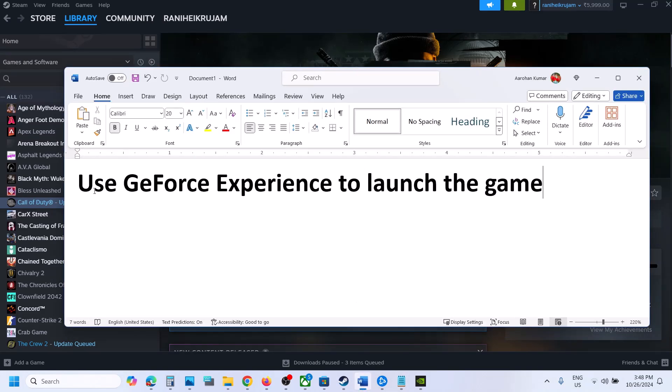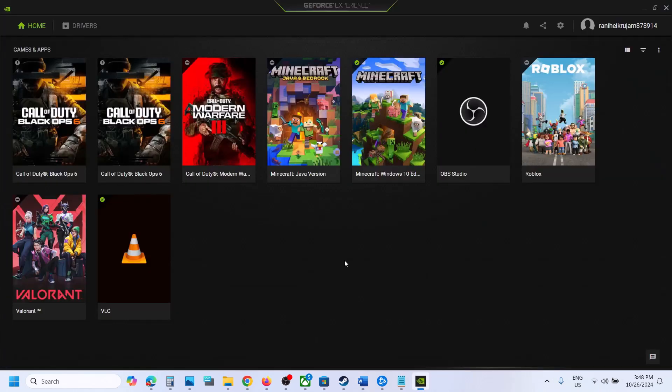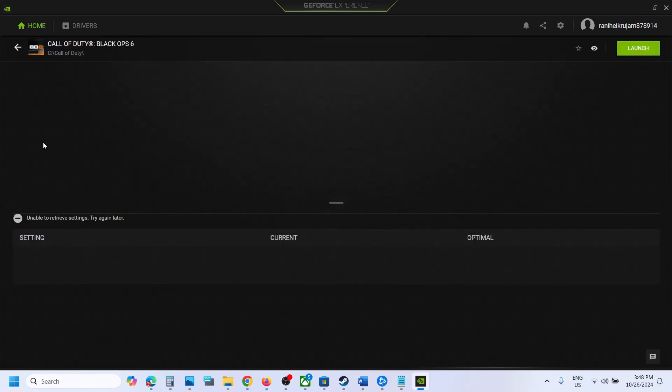First of all, try using GeForce Experience to launch the game. Open GeForce Experience on your computer — you will see Black Ops 6. Here you can see the launch option; try to launch it from here. If that does not work, click on the game, optimize it from here, and after the optimization, launch the game from GeForce Experience and then check.